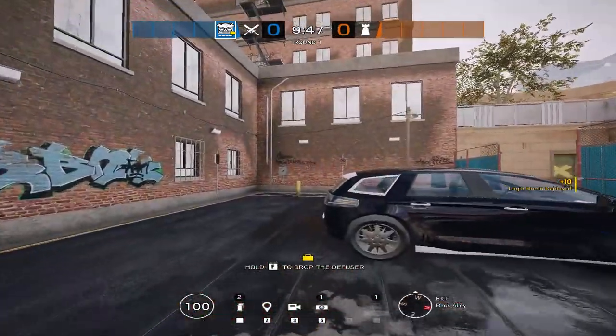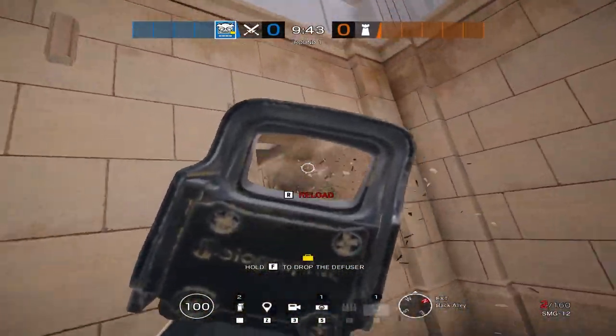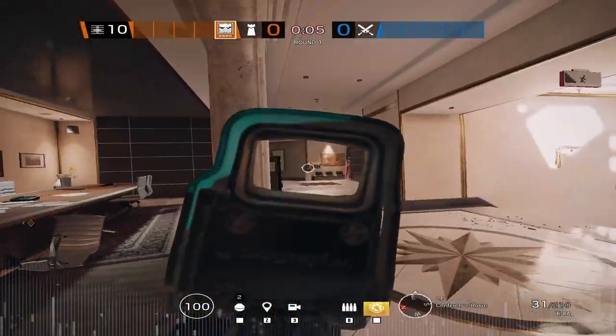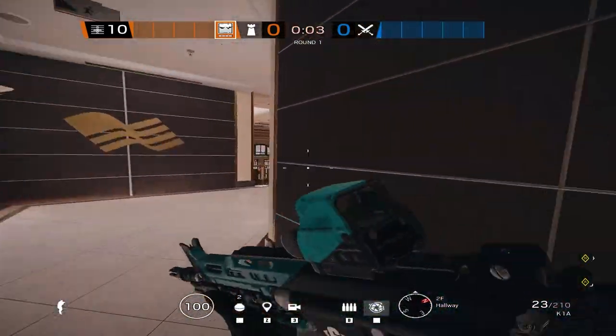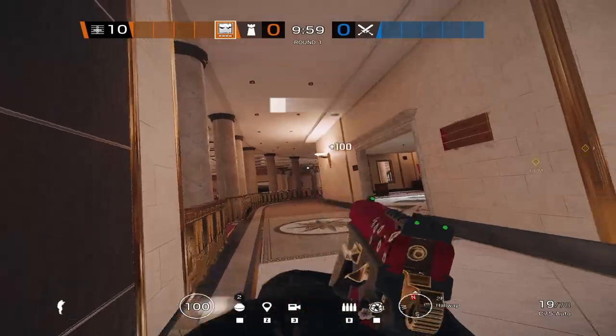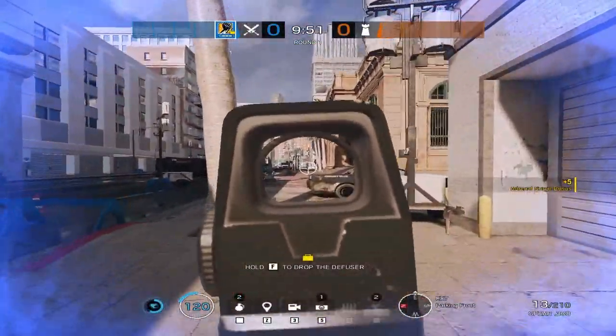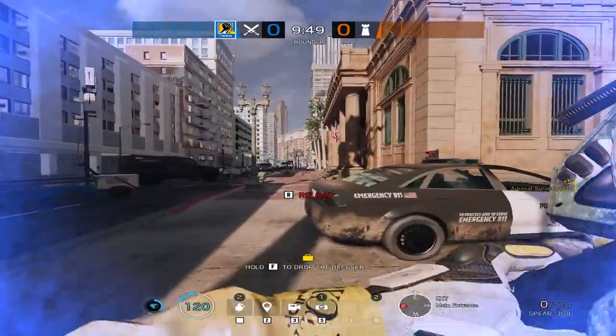Dokkaebi brings the Bosg and a DMR. Vigil is a typical roamer all about delaying time — his ability can cloak him from Lion scans and drones. On top of that, Iana's hologram too — he has the K1A, which is a fantastic submachine gun.